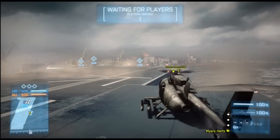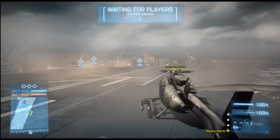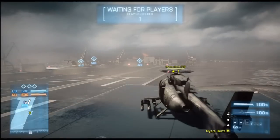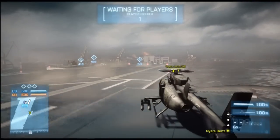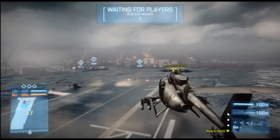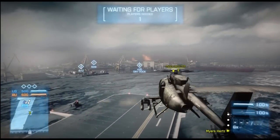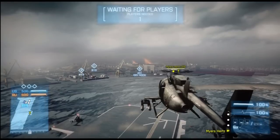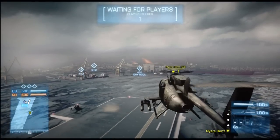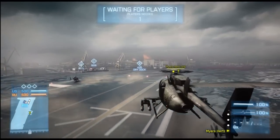To get the helicopter up and down, we have to increase the throttle. To do that, we use the right trigger on the Xbox controller, R2 on the PlayStation, and the W key by default on the PC. This increases the power and the helicopter will rise up. Using the left trigger on the Xbox controller, L2 on the PlayStation, or S on the PC, the helicopter will come down again.